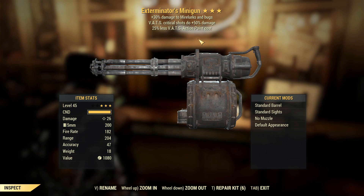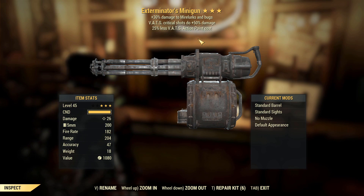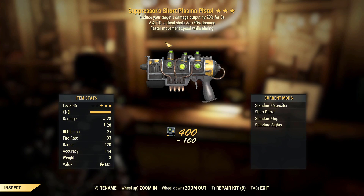Exterminator's Minigun — same problem as the previous Exterminator item, it's not the best effect. VATS critical shots doing extra damage is not great on a gun like this, but it does have 25% less VATS action point cost. When you combine the two it could be okay for just killing Mirelurks, but we'd need a Mirelurk daily op for that to be useful.